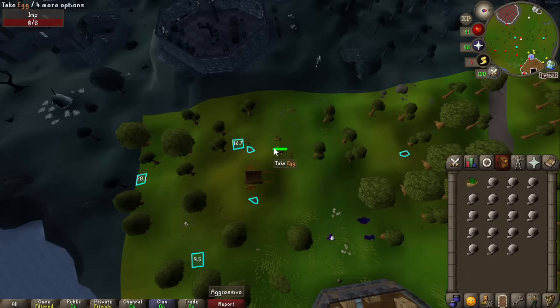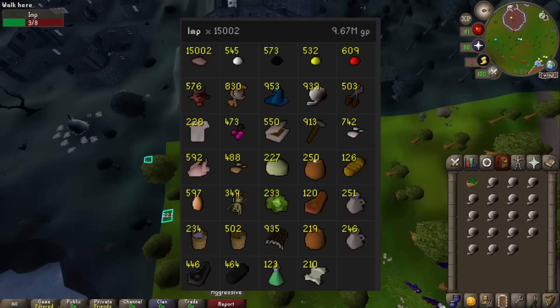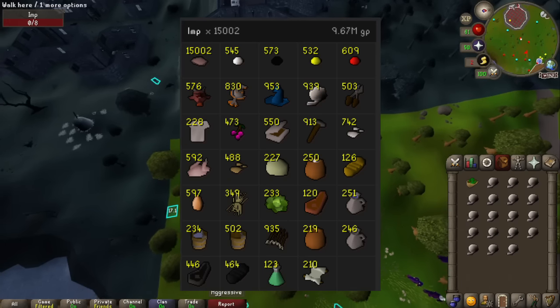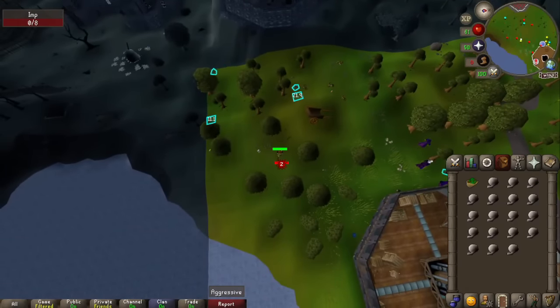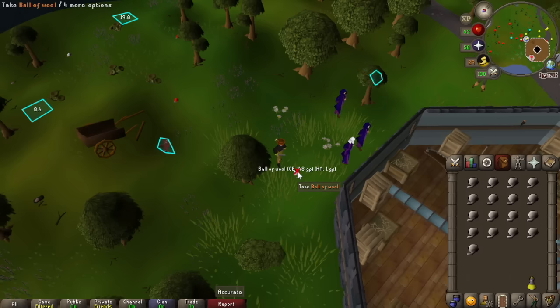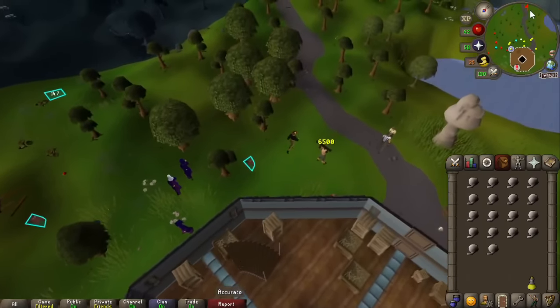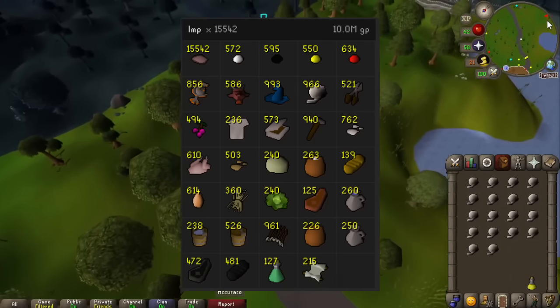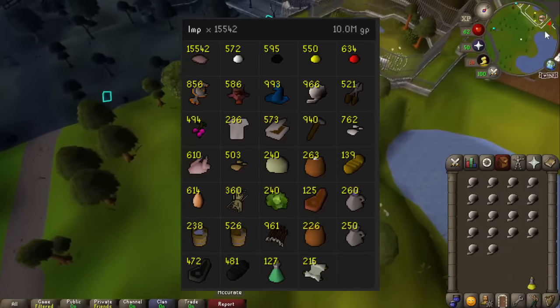And with that imp killed, that is 15,000 imps down. I'll pop the loot on screen. I think we've probably got less than a thousand left, because I've spent some of the lamps from random events on crafting XP, so hopefully we'll be done very shortly. We've just got 65 strength, and with this ball of wool, the imp grind is officially complete. I'll put up how many imps we've killed on screen — I knew it wasn't going to be very long after we got the 15,000.